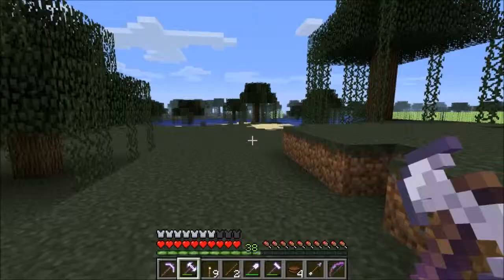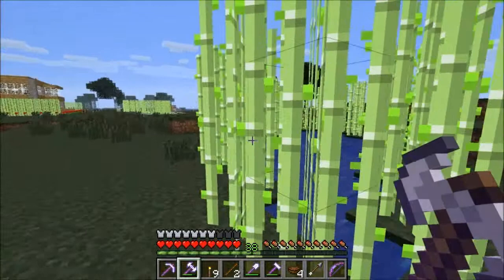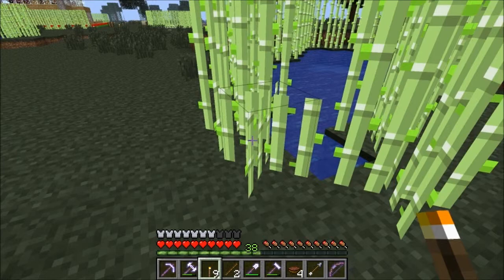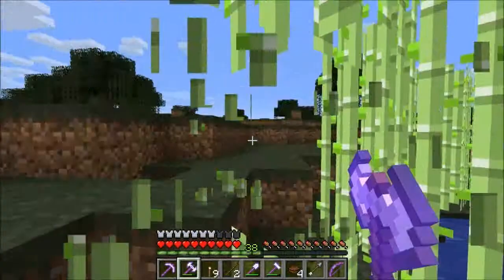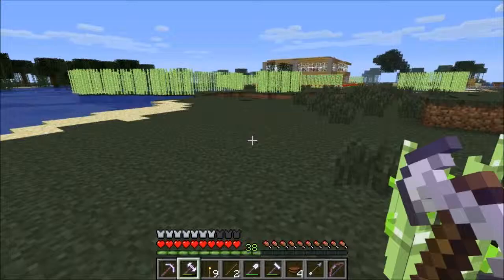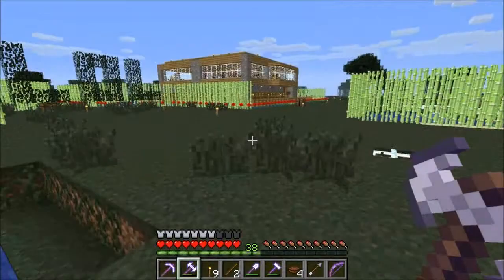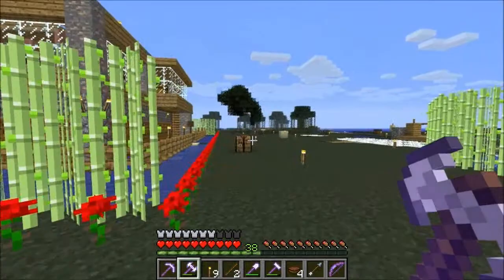I also wanted to show you something about sugarcane, or reeds as I sometimes incorrectly call them. We've got a lot here for food and making paper. When you start out you go like that and move on to the next one, always leaving the bottom one so you can come back and get more later. But when you've got an axe, that's how it's done — three and a bit stacks, and it doesn't do much damage to your axe. Also, leaves don't seem to decay without wood for some reason.